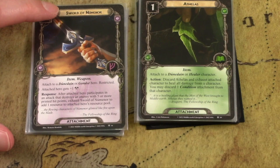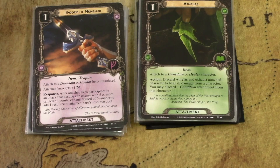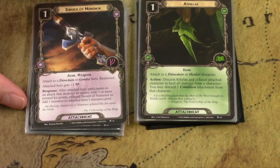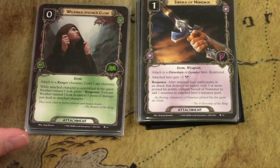Sword of Numenor is a great card. It is non-unique, meaning you can dual wield — put two on a single hero. It's restricted so you can only have two on a hero, but it gives plus one attack to a Dunedain or Gondor hero. If you kill an enemy with five or more hit points, you add a resource to that hero's pool. There aren't too many attack boosts in the core set, so getting one like this as a weapon is really nice, and it fits well in a Gondor deck too.